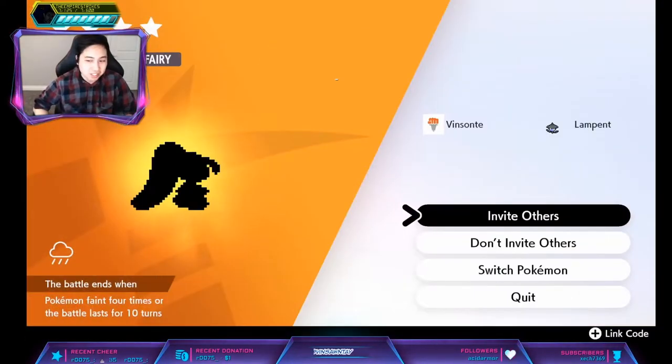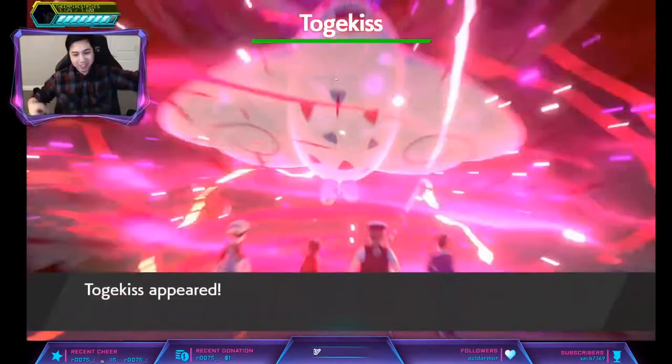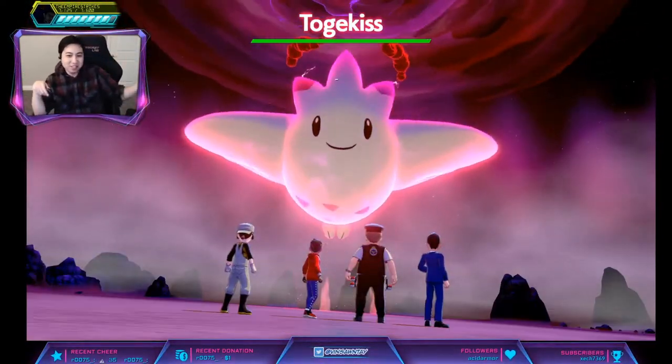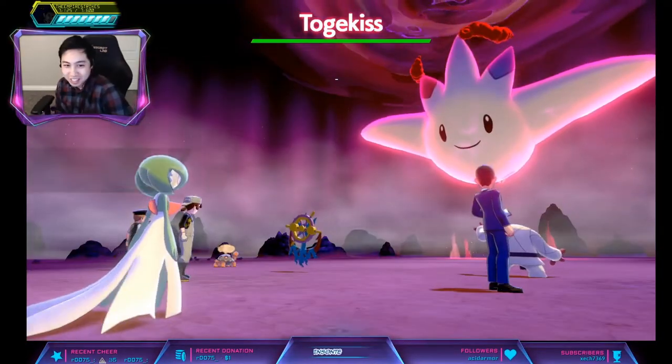You pretty much do this until you get a Togekiss. Togekiss's hidden ability is Super Luck, which increases the crit hit rate by one stage — so it's plus one to crit. Let's see if we get it.